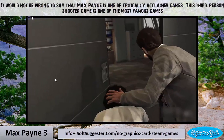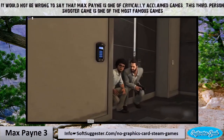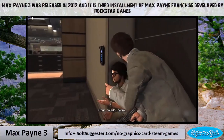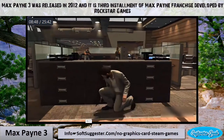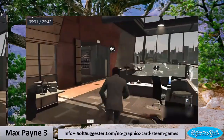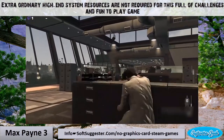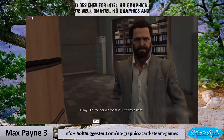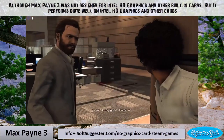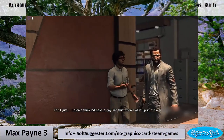Max Payne is one of the critically acclaimed games. This third-person shooter is one of the most famous games. Max Payne 3 was released in 2012 and is the third installment of the Max Payne franchise developed by Rockstar Games. Extraordinary high-end system resources are not required for this challenging and fun-to-play game. Although Max Payne 3 was not designed for Intel HD graphics and other built-in cards, it performs quite well on them.